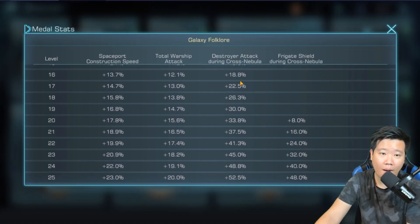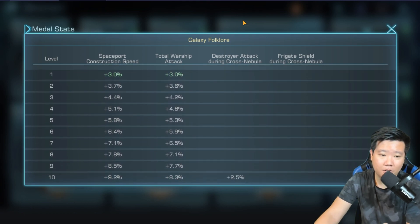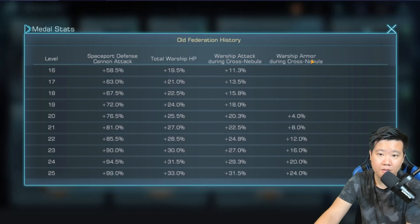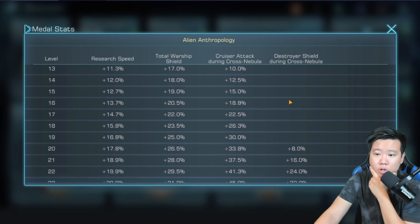Galaxy Folklore is something I will probably invest into — it's nice because you get warship attack plus more attack from the destroyer. At max level 25 I don't know exactly how much it will cost to get there, but it's a long-term investment. It's a long-term play for what you're going to be doing.